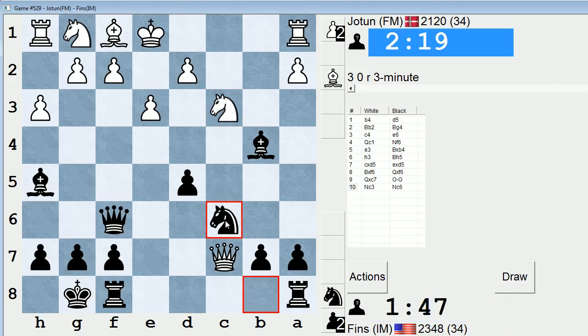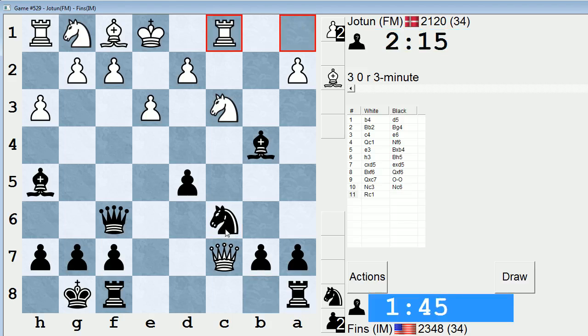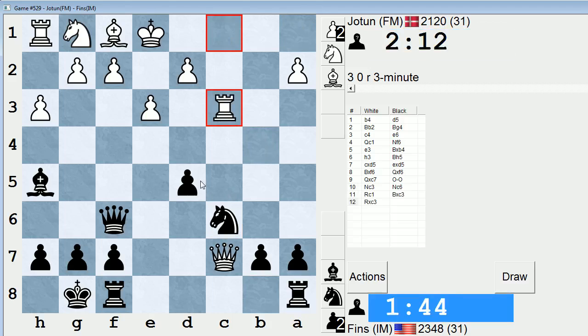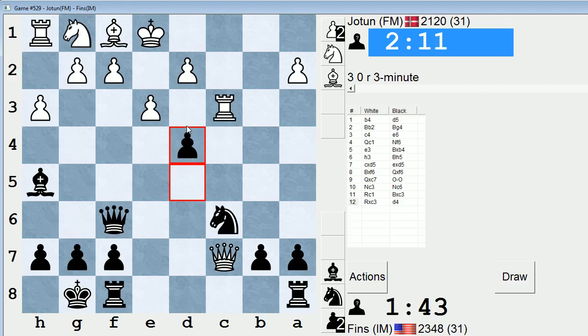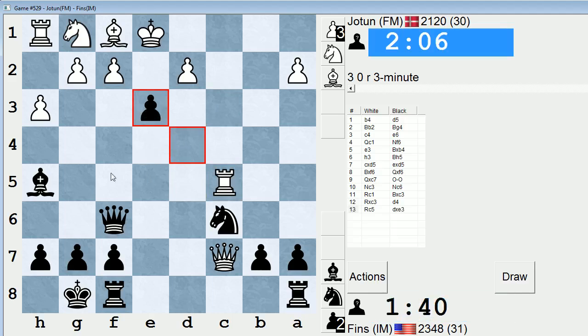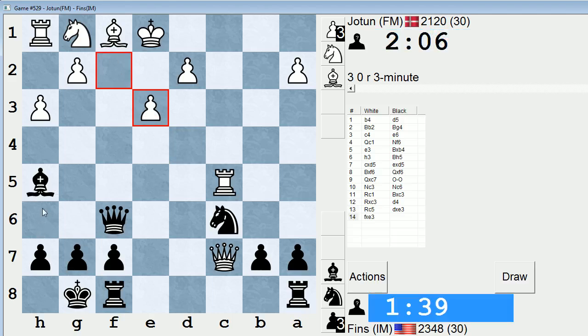So I can just develop, because he can't take here, because I take on a1. I'm cutting off his queen from defending. Okay, let's take here. And d4 — this move just opens lines. Let's take. If he takes h5, I take on f2 and just crush.